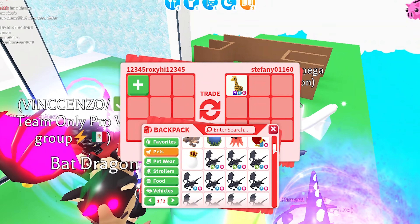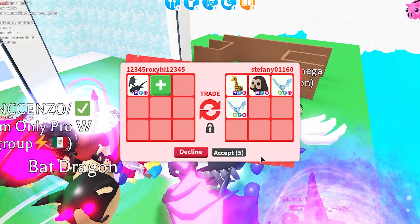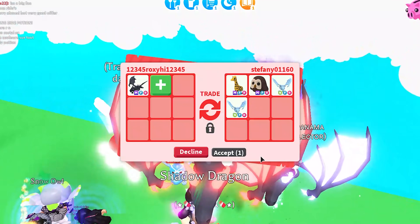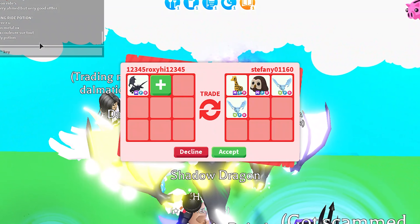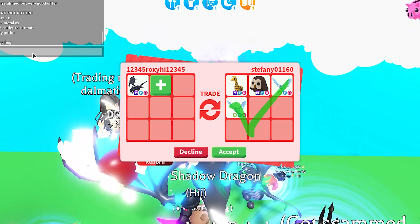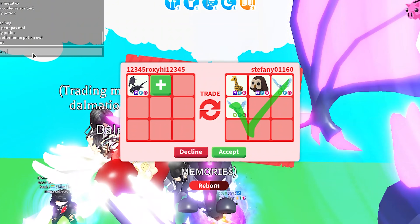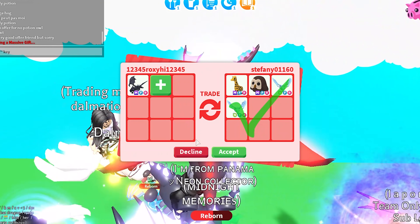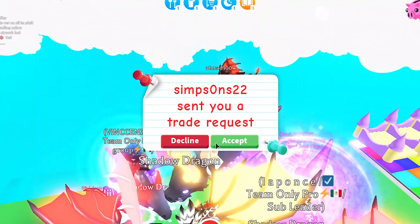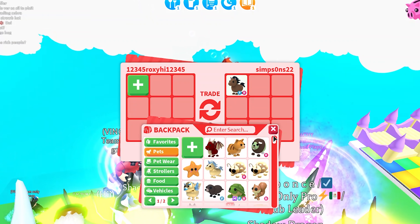Stephanie has offered a mega giraffe, a mega owl, and two neon frost dragons for my mega shadow. It's a really good offer, but it's just not what I'm looking for at the moment. I hope you get what you're looking for, Stephanie!